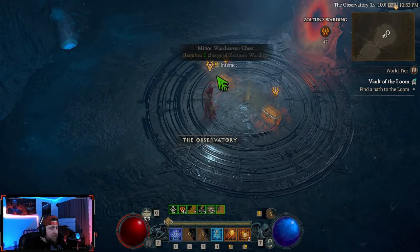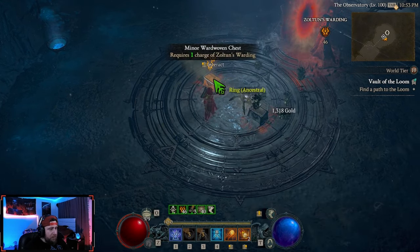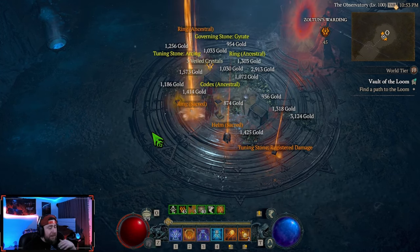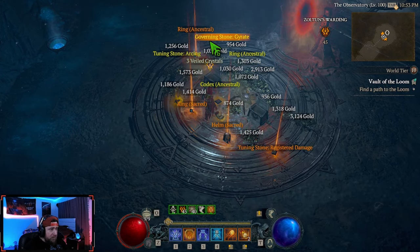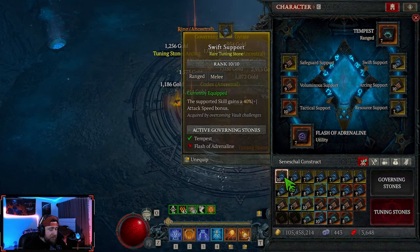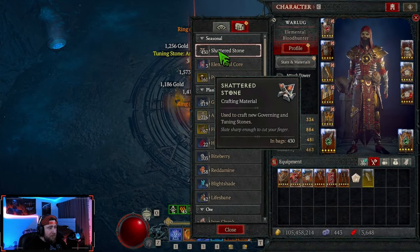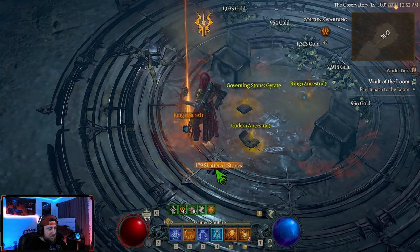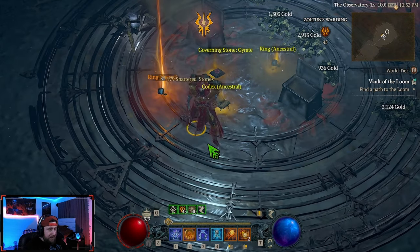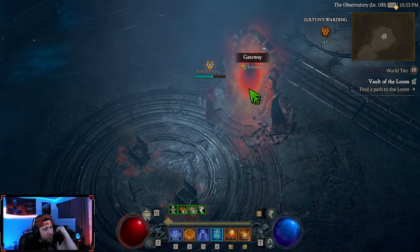Everybody gets stunned. First room: one charge, one charge, and we get a keystone. Now, keep in mind that when you pop these and you have your tuning stones or governing stones at level 10 — as discussed in another video — you will get back the shattered stones. I zoomed in and got 179 shattered stones back, which is really strong for farming other stuff.